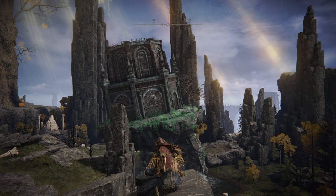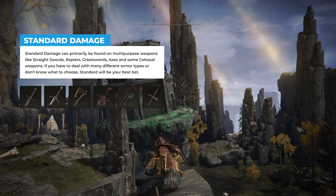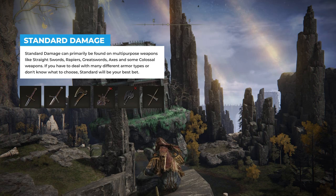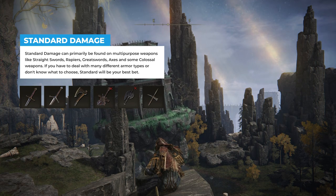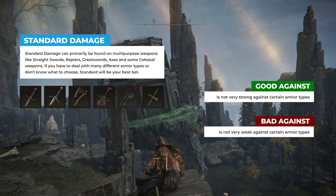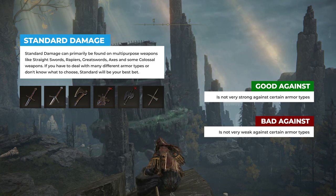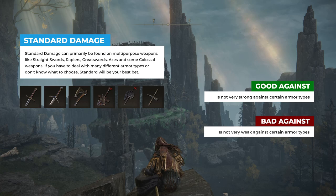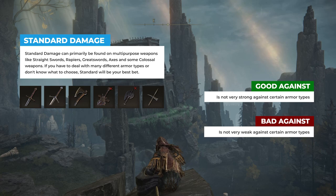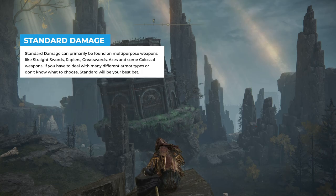But if you want a nice all-rounder which works in every situation, then you should go with standard damage. Standard damage sounds pretty standard, but that's what makes it really interesting — you can pretty much use it in every single situation. It doesn't come with strengths against certain armor types, but it doesn't have weaknesses either. Most of the time you will find this damage type on axes and colossal weapons. Many people love colossal weapons, and if you're two-handing these, it's going to be very interesting to slaughter pretty much everything you come across. So this is a no-brainer — if you want to deal with every situation, go with standard.